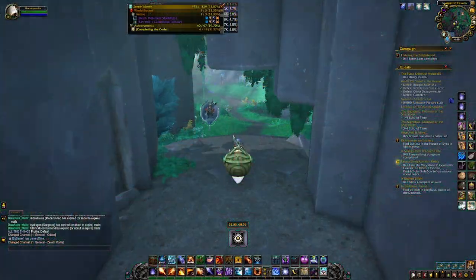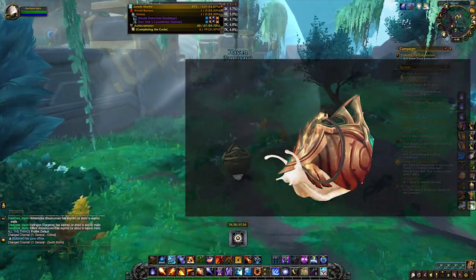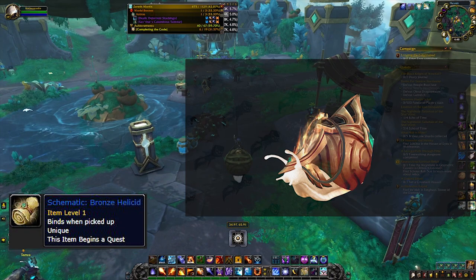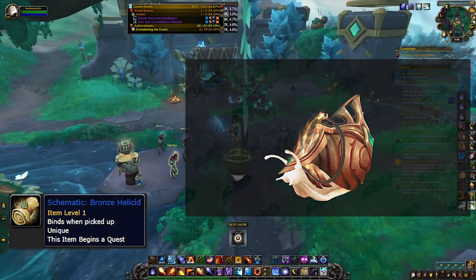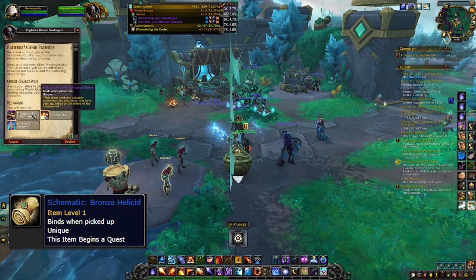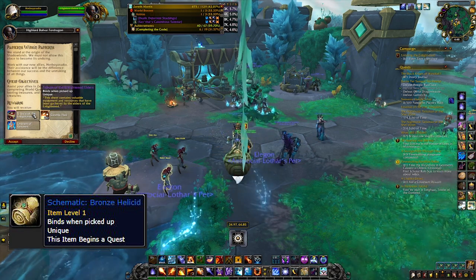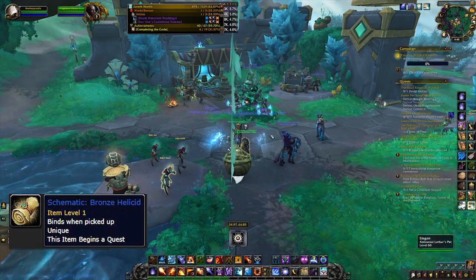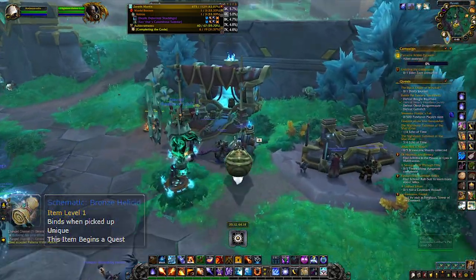The first one people will most likely see is the bronze helicid, because the schematic is located in the Tribute of the Enlightened Elders. This comes from the weekly quest Patterns Within Patterns — the weekly quest where you talk to Bolvar, assist your allies, reach 100%, and get a box at the end. That box is going to give you the schematic as long as you have the protoform synthesis area unlocked.